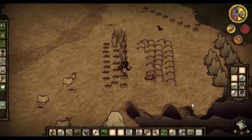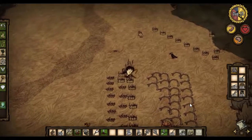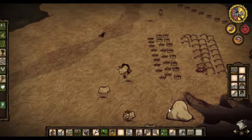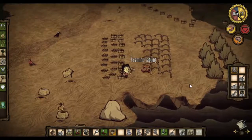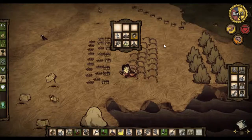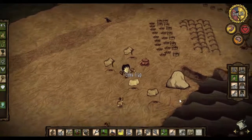Then we'll grab these bunnies. I want to keep the bunnies alive, so I'll stick them in Chester and he can carry them for me. Grab this trap, put the trap back, and okay - into Chester. I was worried Chester could be a little bit full, so let's get some stuff out. I have a nasty feeling my plans are going to involve making another chest.